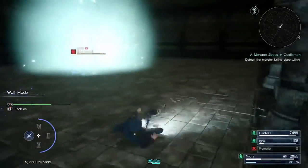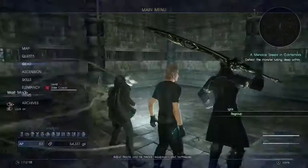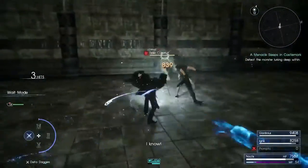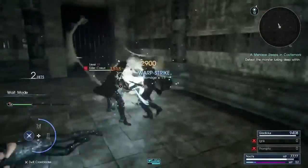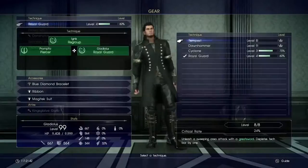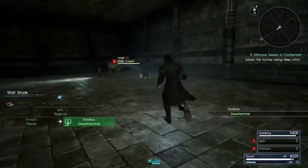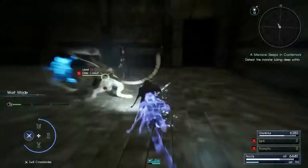Regroup won't heal you completely, but any health that was recuperating - you can see on the bottom right of the health bar - Regroup would instantly restore that amount and also pull all your teammates into one area. For Gladio, I tinkered with his techniques - I use Royal Guard in some battles, but in this 2v1 situation I was using the Down Hammer technique just to dish out as much damage as possible.